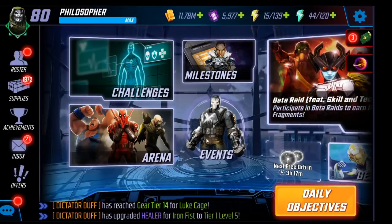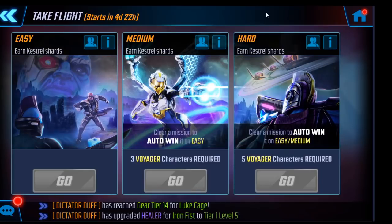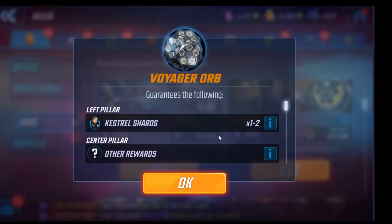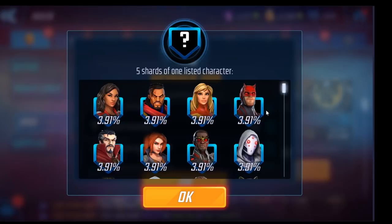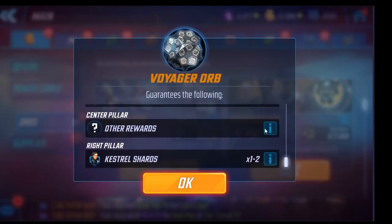These events have their own event energy that you spend and collect separately from your ordinary energy. You can refresh that energy using cores. If you save up your cores — even as a free-to-play player — and do the 50-core refreshes every day, you will get a four-star Kestrel based on how the numbers work out. You're going to get Voyager orbs where you get Kestrel shards on the side, plus a shot at more Kestrel shards. A lot of times you get other characters, but you still get a decent shot at some Kestrel shards.